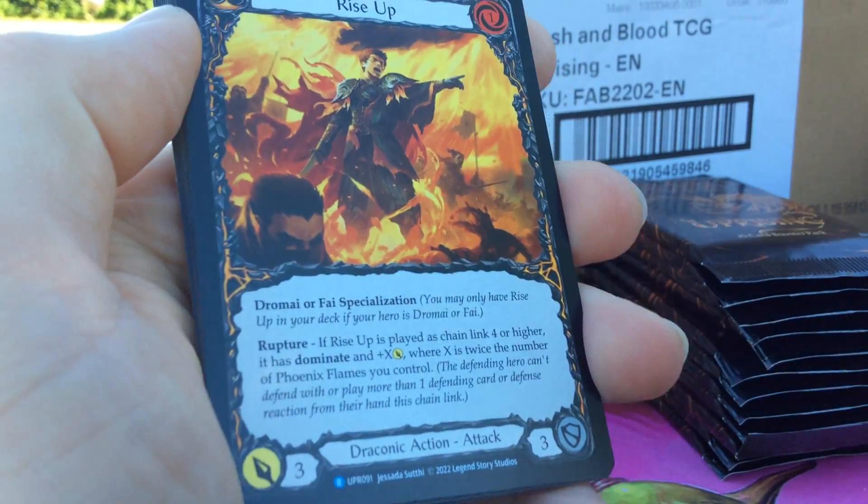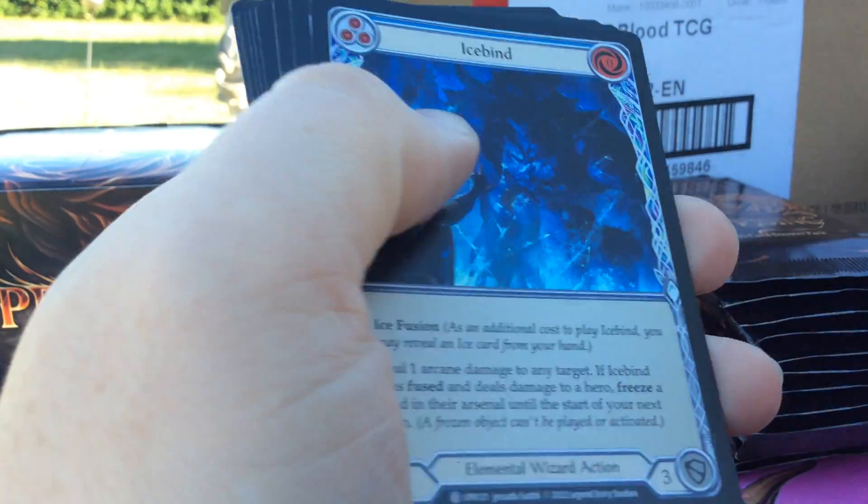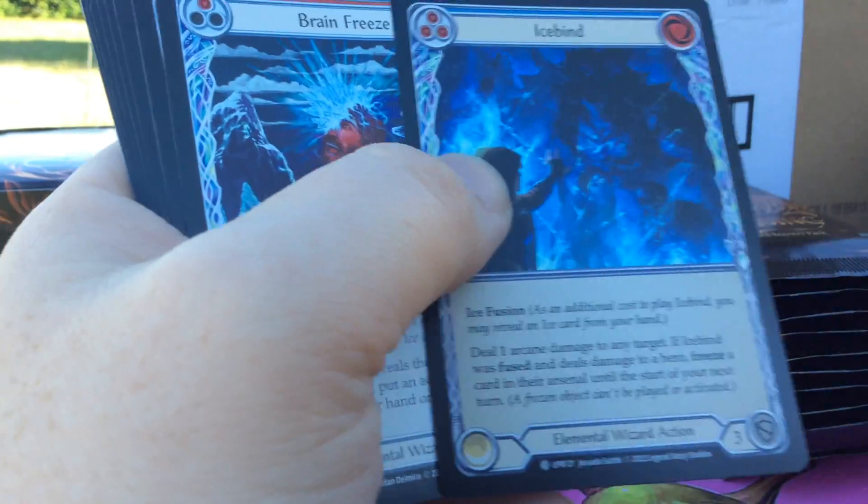Do a little bit of quality assurance, or whatever it's called. Got an Ice Barn Rainbow Foil Blue.